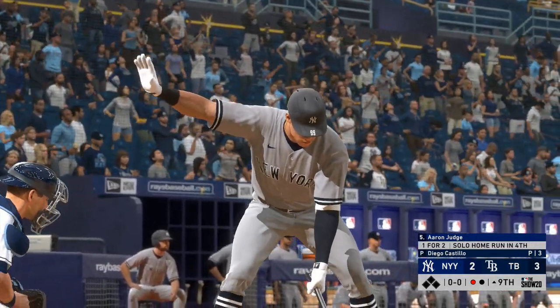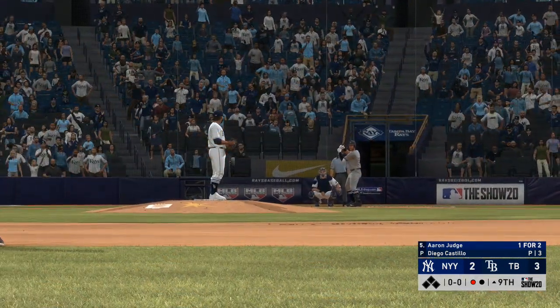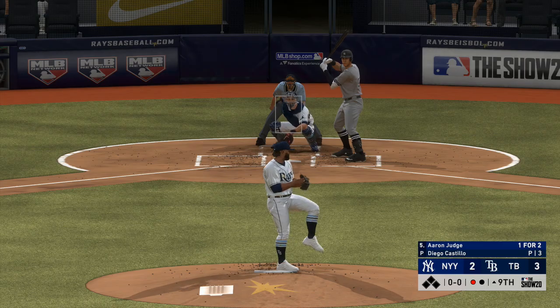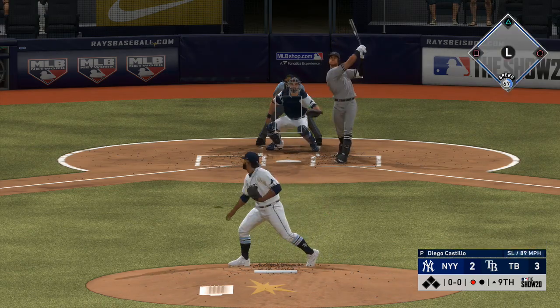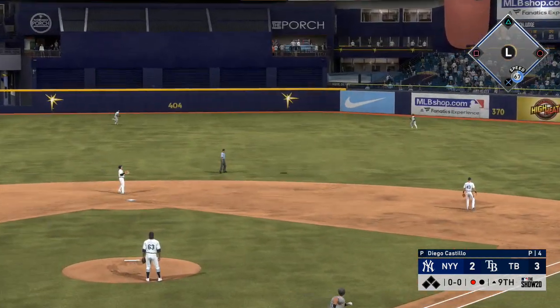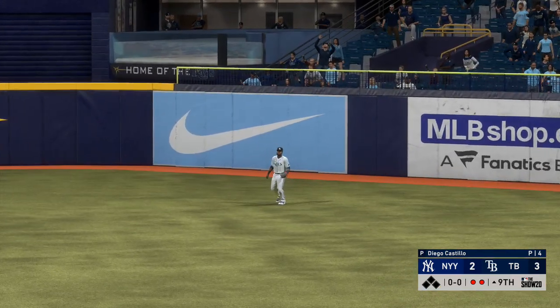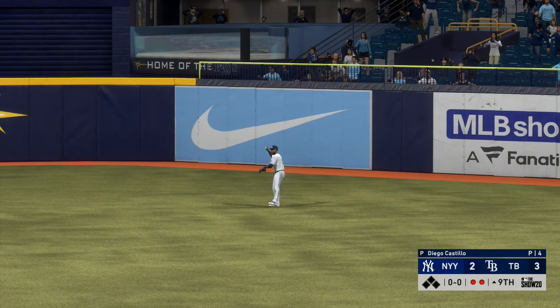At the plate, Aaron Judge — he's one for two in this one. Outfield in the no-doubles defense. Hit high and deep to right center — heading after it is Margot. He gets there and makes the play for the second out of the inning.